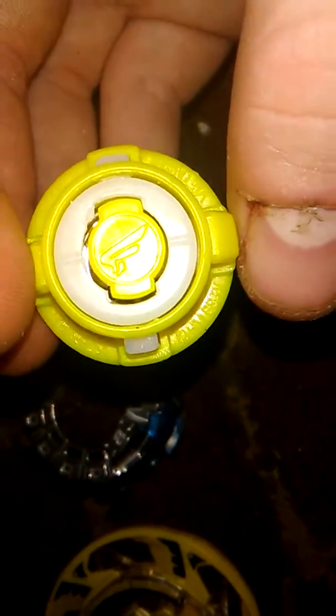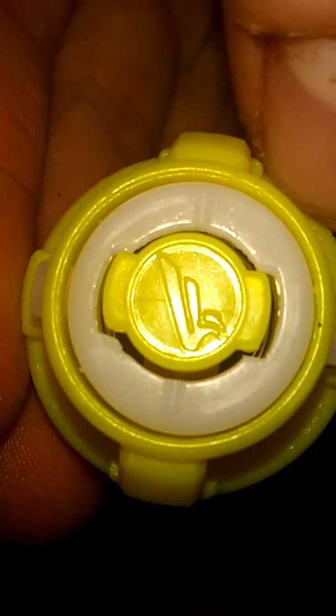Now we're gonna start with the Driver Flugel. This is the Driver Flugel — it's a Switch Strike Driver, and as you can see its emblem is an F, like a wing that represents F, and these four propellers for Sanima.